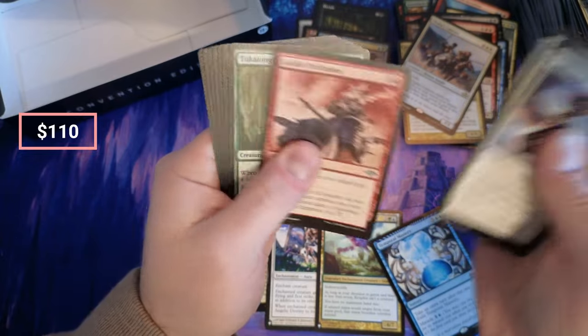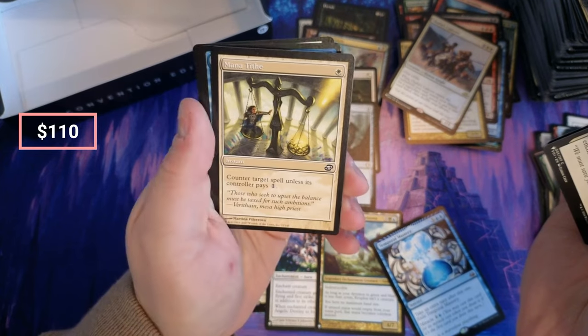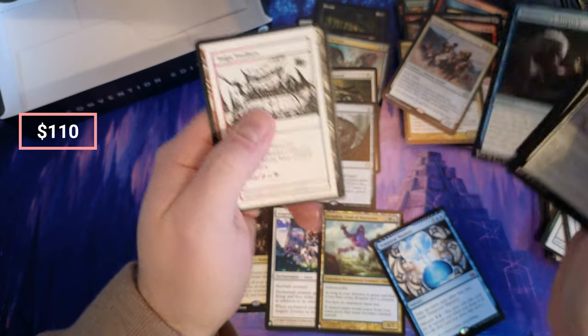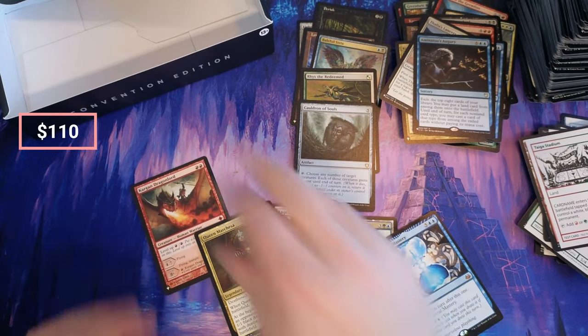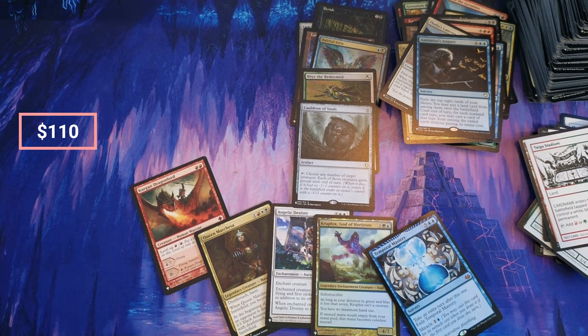Last pack. Duress. Thalid Blade. Mana Tithe, okay. Augury, okay. Well folks, thanks for watching — check out the value on what we got here today. I think it's actually going to be pretty good to be honest. Appreciate it — remember to like, subscribe, check me out for singles on TCGPlayer. Talk to y'all later.